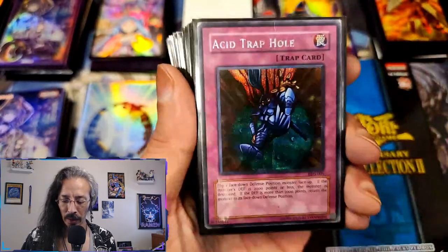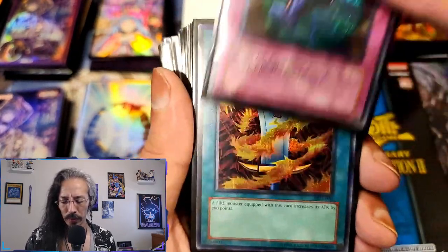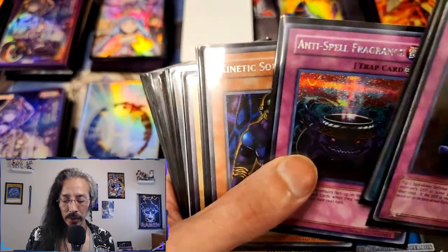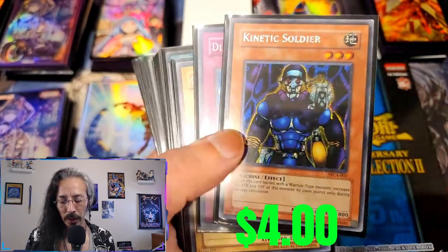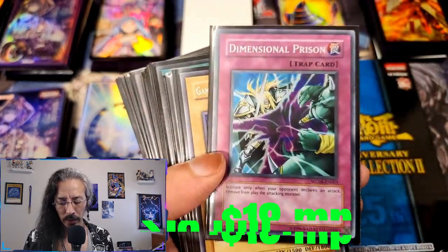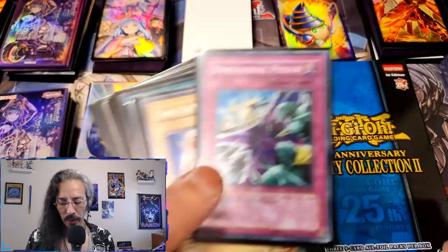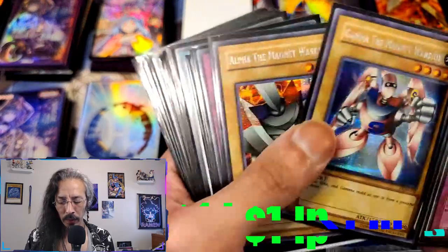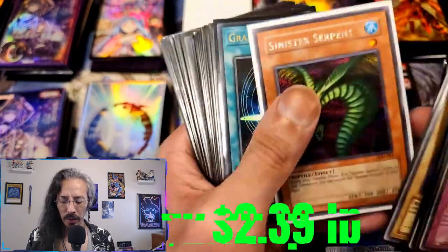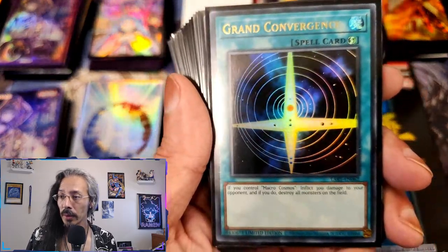Right here we have a bunch of game promos. We start with Acid Trap Hole, Salamander — from World Championship 8. We get Gamma, we're missing Beta, we got Alpha, Skull Dice, Graceful, Exchange, Sinister Serpent, and then the first lost art that we've gotten recently: Grand Convergence.